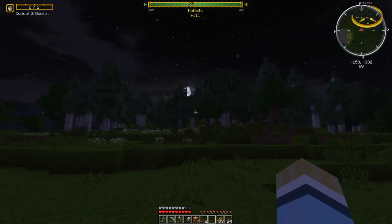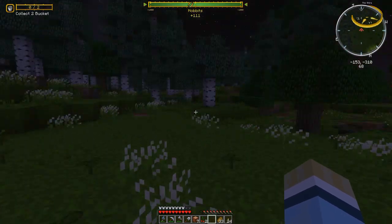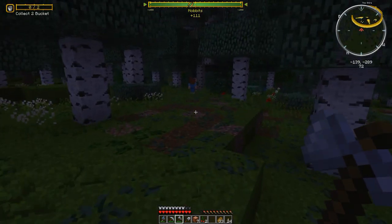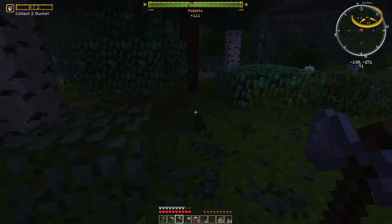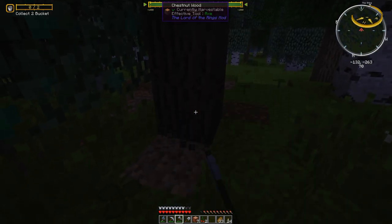That was just a couple of quick little quests. Hobbit quests are nice and easy — it's always food mostly, and oftentimes drink as well. I'm heading back home and I'm going to chop a few chestnut trees as I go since we still need a little bit more chestnut wood. This is a nice big tree so we'll hack this guy down.